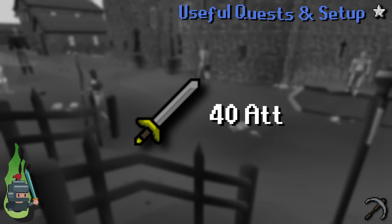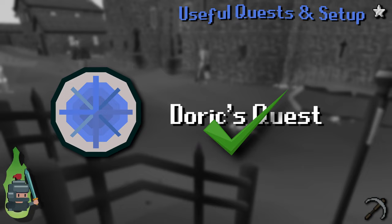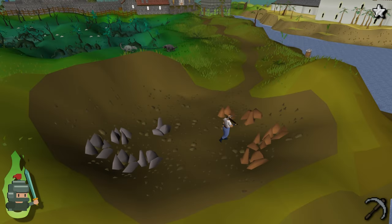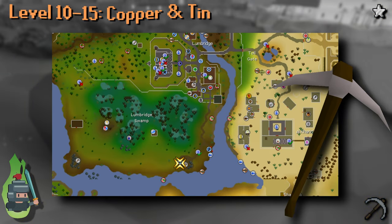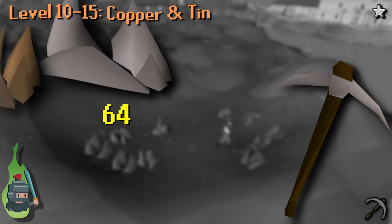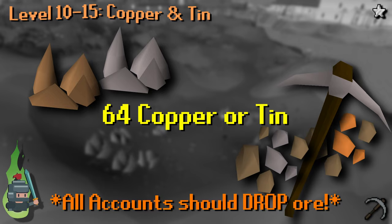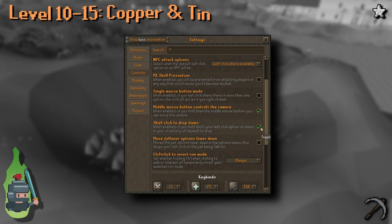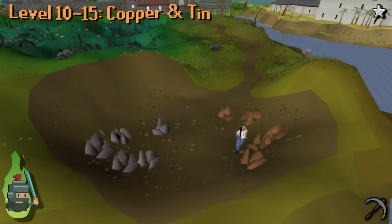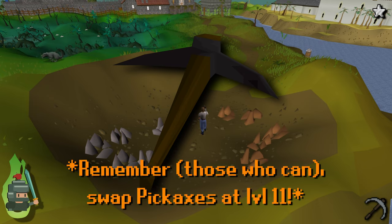40 Attack will be useful as it allows you to wield the pickaxes, saving an inventory space. With your steel pickaxe in hand, head to your chosen mine and mine 64 of either copper or tin ore — it doesn't matter which. Drop the ore on the ground rather than banking. Enable shift-click to drop items in the menu to speed this up. At level 11, switch out for your black pickaxe and carry on mining and dropping until level 15.